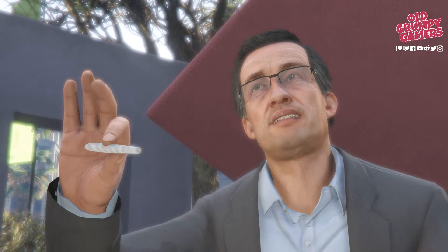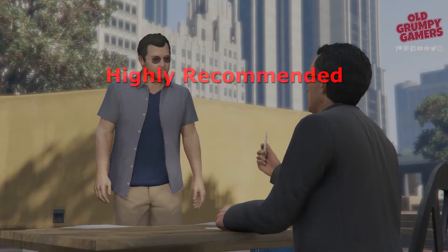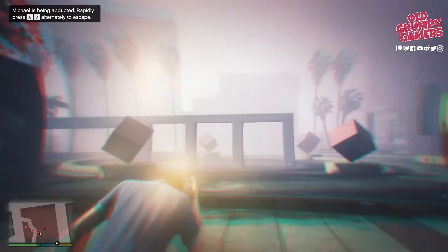Getting gold in this mission is a lot of fun, but it can get a bit tedious after the fourth playthrough because you just miss that kill chain. I also highly recommend taking a minute to grab some body armor before meeting Barry. To get gold in this one, we'll need to get through relatively unscathed and get a seven alien kill chain in 10 seconds.